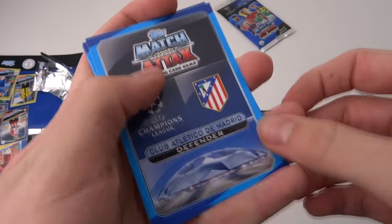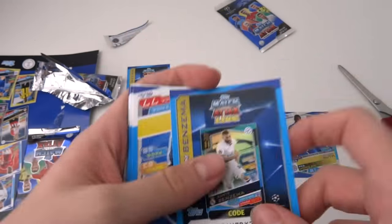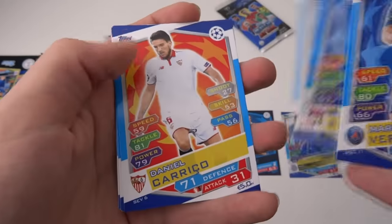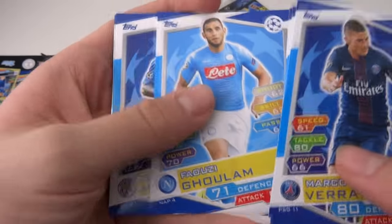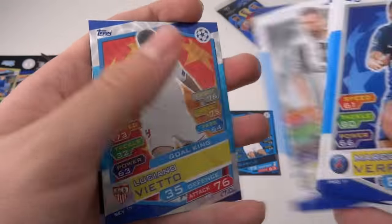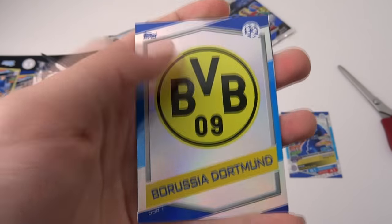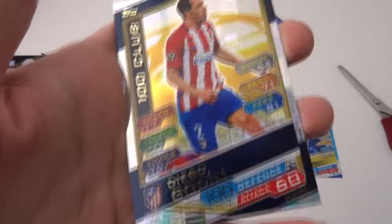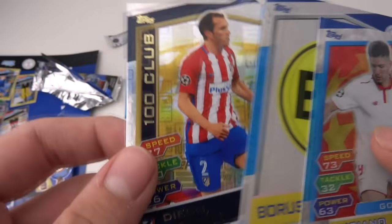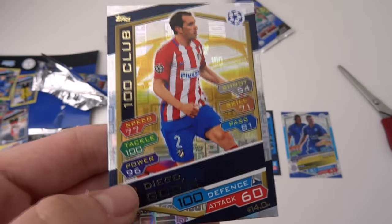Let's get into this next pack. Atletico Madrid Defender — that could be something special. Another Benzema code there. Cards include Verratti, Carrico, Goulam, Mendy, and Barzagli. Yes — it's going to be 100 Club! Luciano, Vieta, Gold King — Dortmund logo — 100 Club Diego Godin! We've pulled him a few times on the channel but I don't care, because it's a 100 Club pull and it's superb. Beating the odds — one in ten packs.